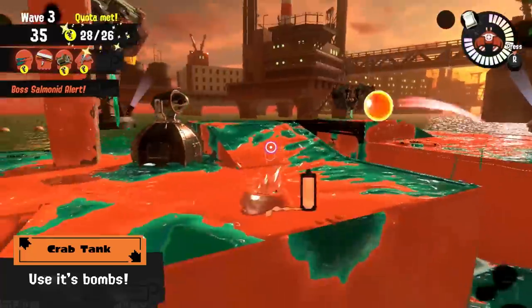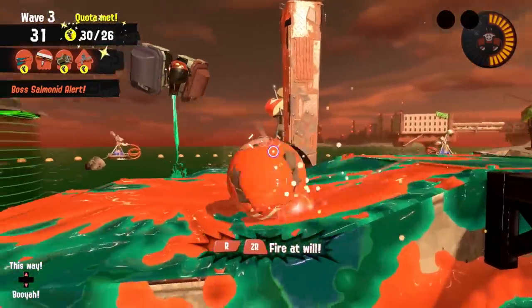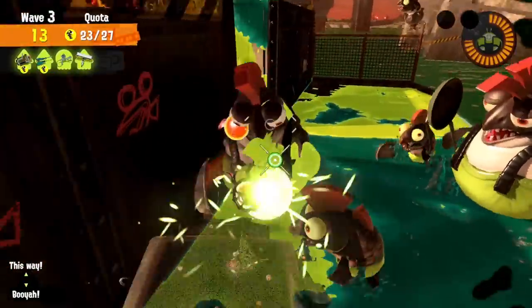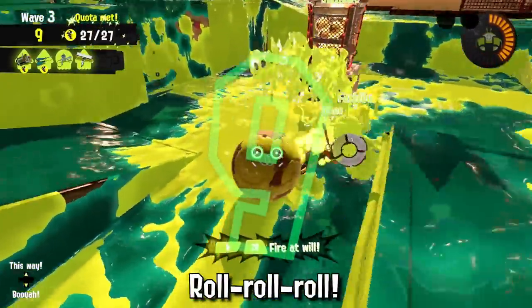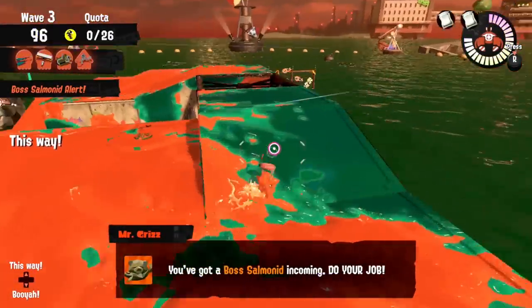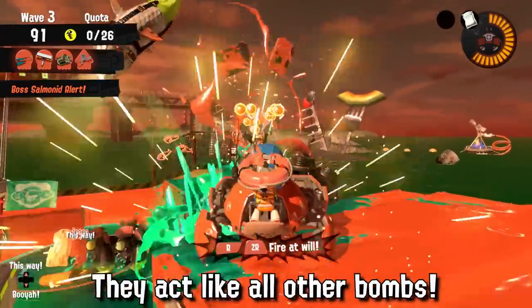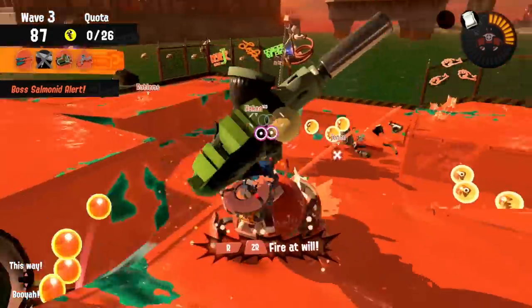Crab Tanks are also a great special in Salmon Run — they have so many uses, from being the best Kohozuna damage dealers, to having the range to shoot stingers or steelheads, or rolling through lesser salmonids in a pickle. But I rarely see people use its bombs. You can use the Crab Tank bomb similarly to the Explosher to damage flyfish launchers, and if you aim in the middle between the two lids the same way, it counts as a one-hit splat.